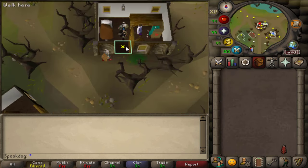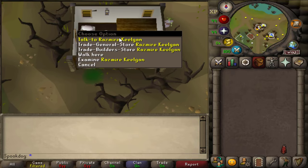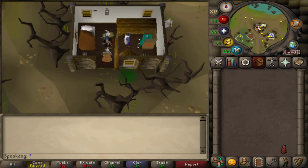First of all, you want to make sure you've used a Serum 208 on Razmir to access his shop. If you've used a Serum 208 on him before and he appears afflicted, talk to him and he'll return to normal without you having to use another serum on him. If you don't know how to make a Serum 208, I'll explain it later on. The first part of this minigame is helping the temple and getting your sanctity up so you can create sacred oil.